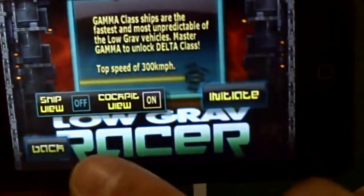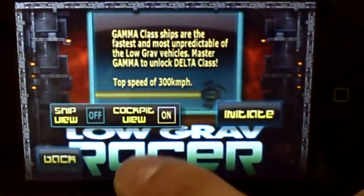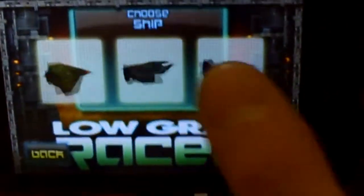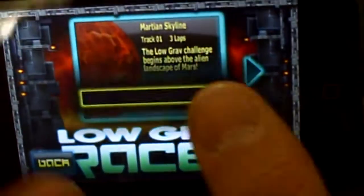Single race. Gamma. Here we go. So you can either have cockpit view on or ship view on. I don't know if I like that. If they have it in the racing — like in the pause menu, that'd be great also. Let's go with this, just the first one.